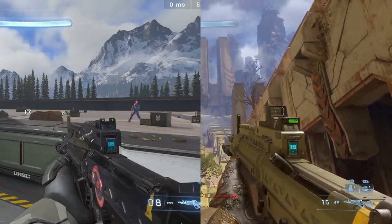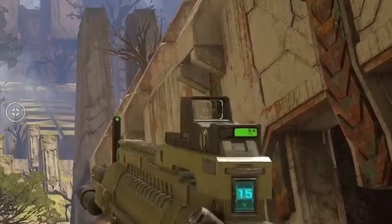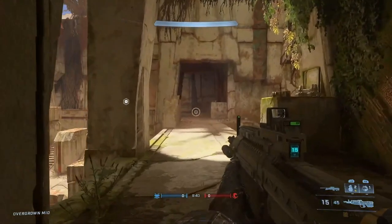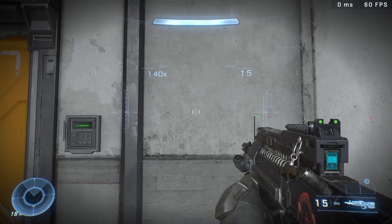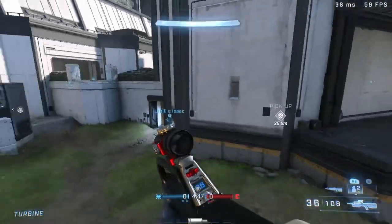Aesthetically they look pretty much identical except for one thing, which is the most important thing — the scope on the Bandit Evo. The Bandit Evo has a holographic sight with a 1.6x zoom compared to the original Bandit rifle that had a 1.4x zoom. And since the Bandit Evo has a scope, it also has its own unique scope AI, just like the Commando and the BR, which I think is pretty rad.